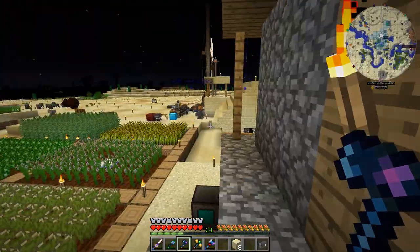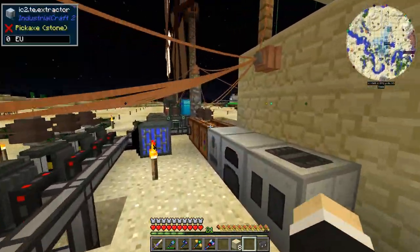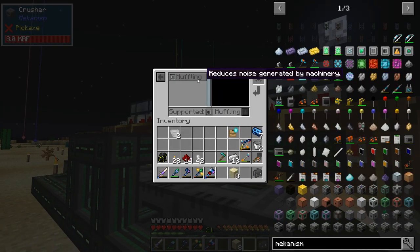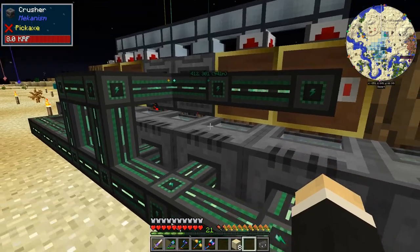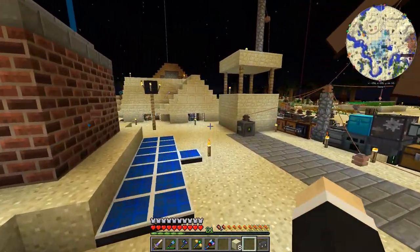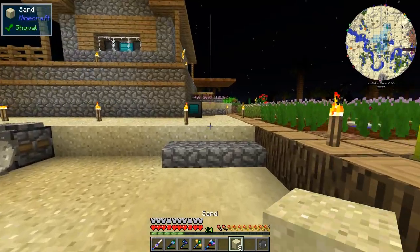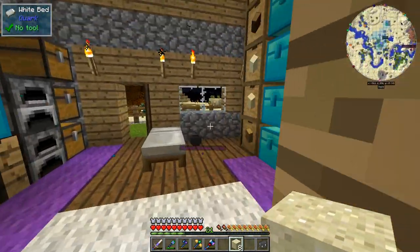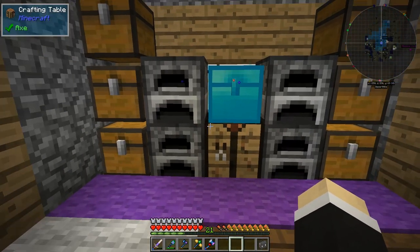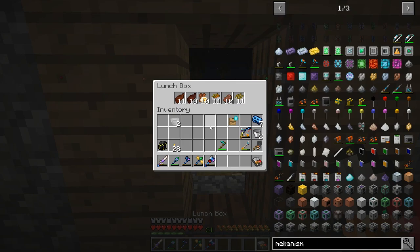The one thing I don't like about Mekanism machines and bio generators is the noise. I made muffling upgrades for the crushers, but you can't make them for bio generators so you just have to hear them forever. I lowered the block sound in settings but Mekanism's sound design is a little weird.